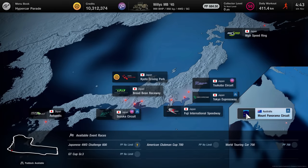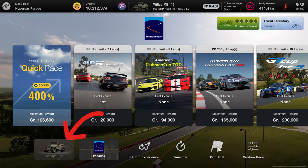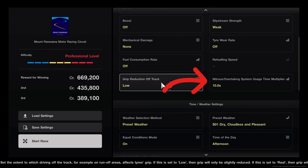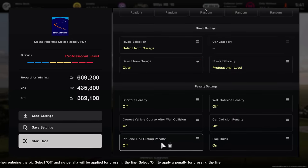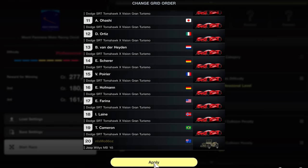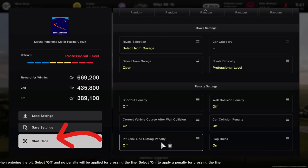Now go across to world circuits, then Asia Oceania, and find Mount Panorama Circuit. Make sure you are in the Jeep on the bottom left, then select custom race. Set up the race as shown on the screen: 5 laps, 20 cars, 20 starting grid, rolling start 50 metres, 10 times nitrous multiplier, equal conditions mode on, rivals difficulty professional, rival select from garage. Then hit the open garage button and set all your opponents as the Tomahawk you previously tuned. It should look like this — then save the settings for future use and start the race.